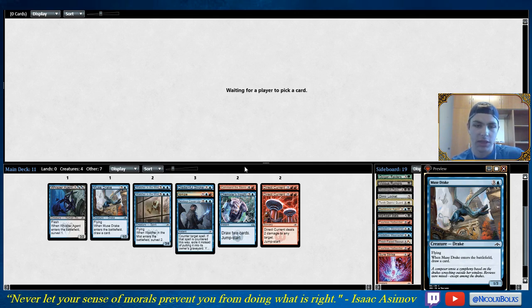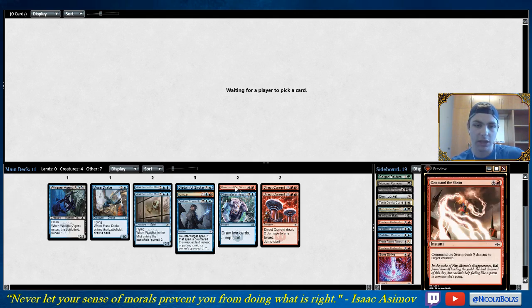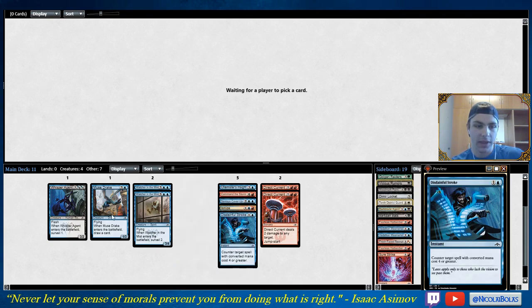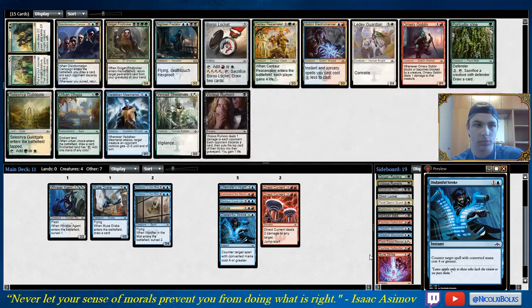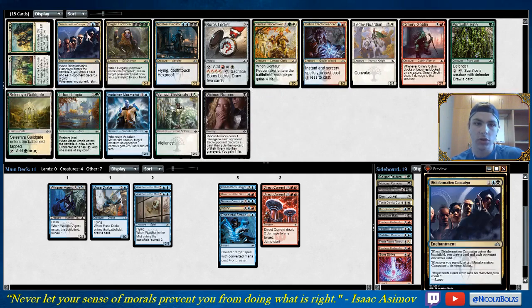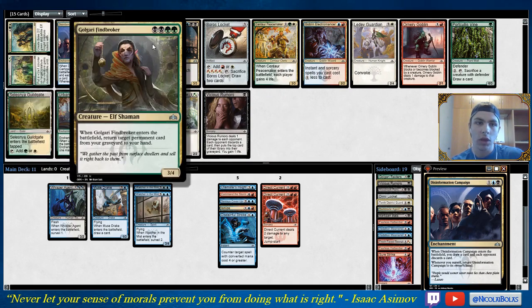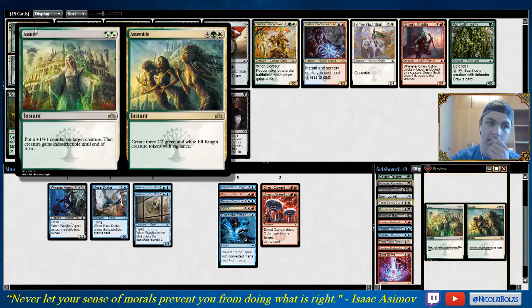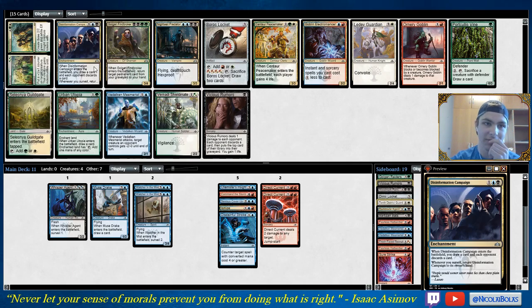I think this deck is pretty nice — it definitely has some good elements. I've got a lot of instants which are going to work very well together with the Whisper Agents. So a lot of really strong cards in this pack — this is actually a stacked pack for every color that I'm not in, which is kind of funny. Disinformation Campaign comes up.